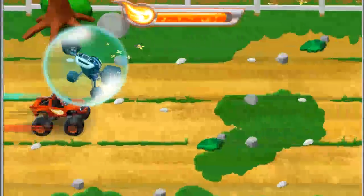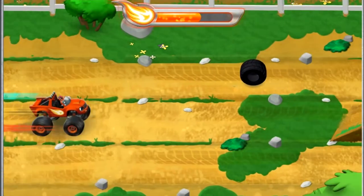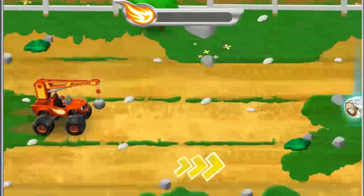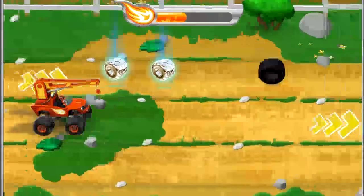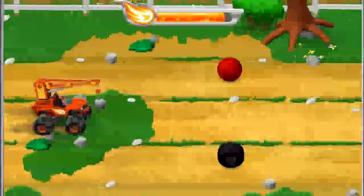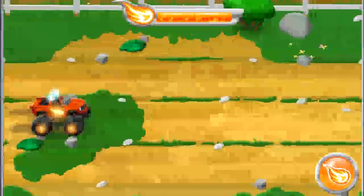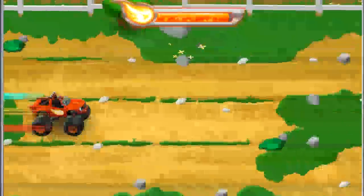Darrington! This is not my idea of a good stunt! Let's go help Darrington! I'm one tricked out truck! Up ahead! I think I see Darrington and another ramp! Quick! Press the right arrow key for blazing speed! Let's Blaze!